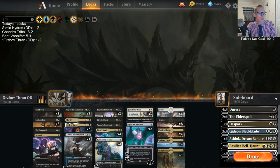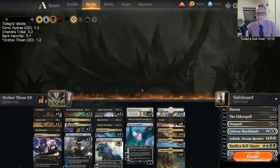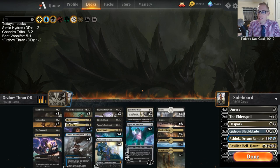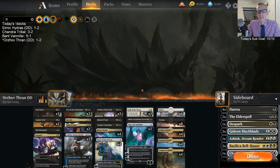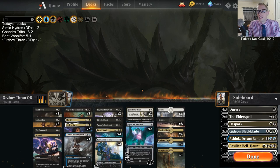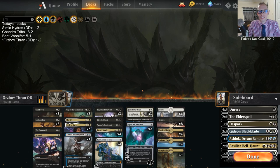So we're replacing the two Kayas in the main deck with an Oath of Kaya and Ritual of Soot, and putting a Cleansing Nova in the sideboard. That's Orzhov Thran — it had some holes of course, but it was still really sweet. We had that awesome match against Esper — worth it for sure. If you're watching on YouTube, hope you enjoyed it — hit like and subscribe. If you want to blow up some lands, give this deck a try. Thanks for watching, see you next video.